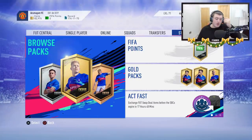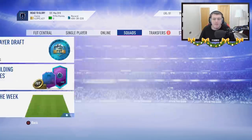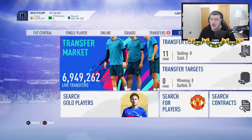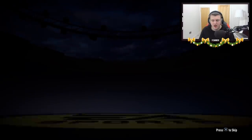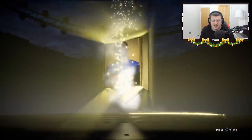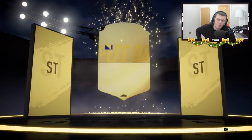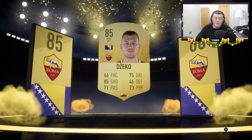We're now on my account. I know what it looks like — yes, I'm aware. I've got 6 million coins. The reason I've got 6 million coins is because I've sold pretty much my entire team in preparation for Team of the Year. I'm now done — got an 85 Dzeko in the first 15k pack! That's why I open these up.